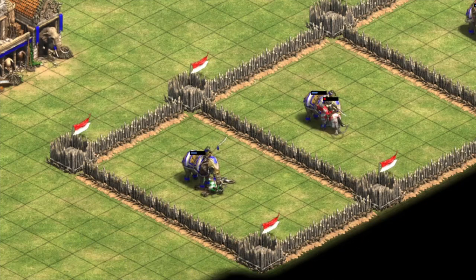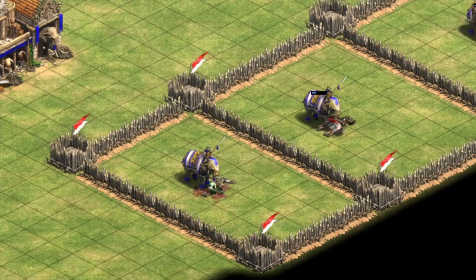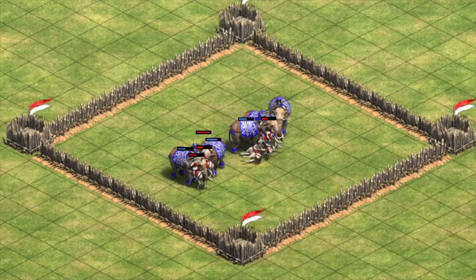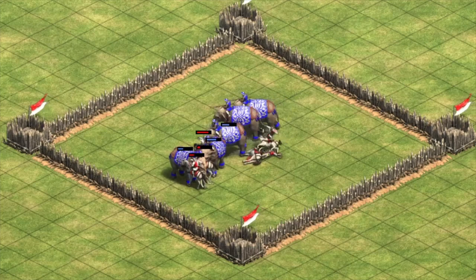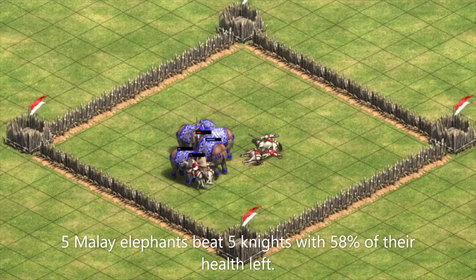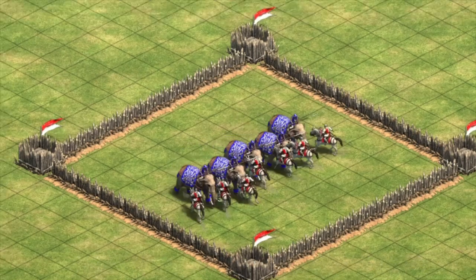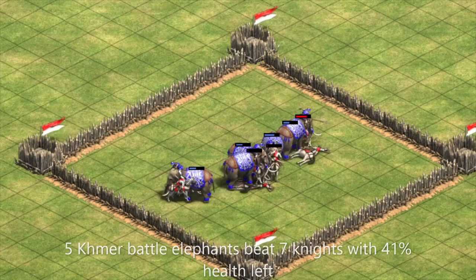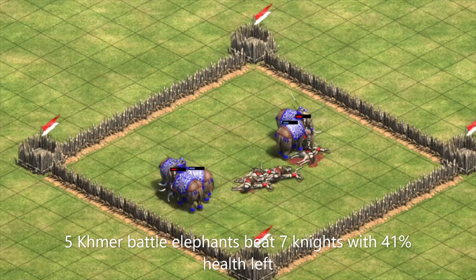What's even more impressive is that in Imperial Age, a Malay elephant actually costs about 16% less than a paladin, thanks to Malay's new 40% cost reduction in Imperial Age. A scaled up resource balanced fight of five Malay elephants against five fully upgraded Castle Age knights has the elephants winning with as much as 58% of their health left. Meanwhile, a resource balanced fight between our Khmer battle elephants and knights means that it takes seven knights to balance the resources out with five elephants. This number advantage does help the knights and brings the fight a bit closer, but the elephants still win with 41% of their health left.